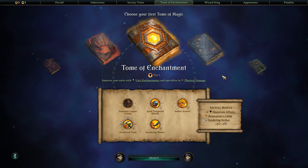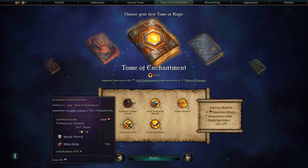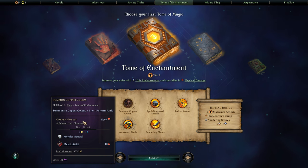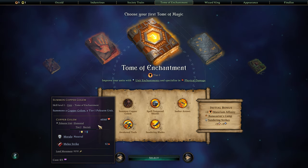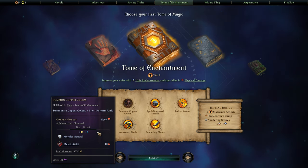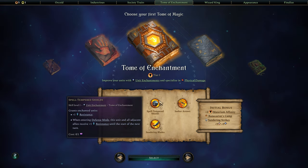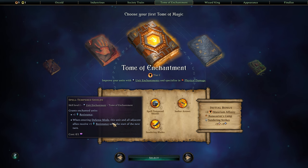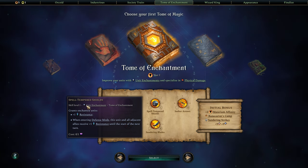The first Tome of Magic we're starting with is the Tome of Enchantment. This Tome allows us to summon Copper Golems, which is a polearm unit that's an elemental — it does not bleed, get poisoned, or diseased, and is generally a pretty expendable unit, good as a buffer. We can also cast Spell-Tempered Shields, which grants enchanted units plus one resistance, and when entering defense mode, that unit and all adjacent allies receive plus one resistance.